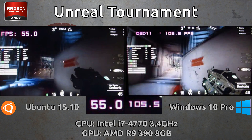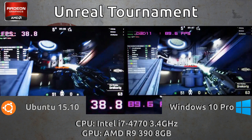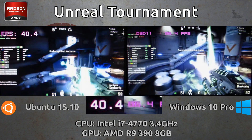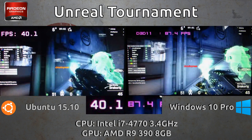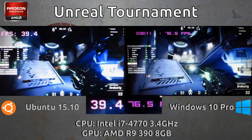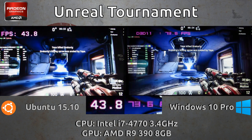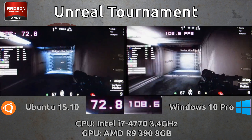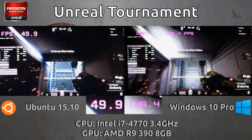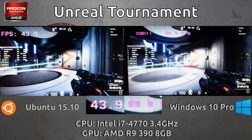We also see the texture issue here with the link gun not having textures, and the Unreal developers know about this but they still haven't fixed it for about a couple of months now. So if you want to go into this competitively right now, it's definitely not the time. The pre-alpha still needs a whole lot of bug fixing for their OpenGL renderer and performance improvements. I really do hope they take this seriously because these are greater than 50% differences that we're seeing.